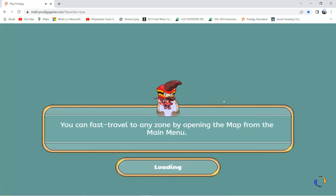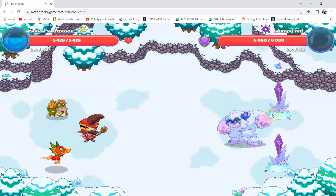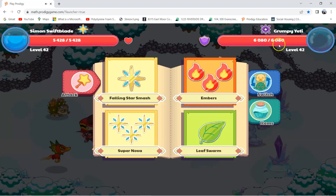He looks like an angry Yeti. We're battling the Grumpy Yeti and he has 6,080 hearts. Look, there are two crystals over here — they're actually stuff that you have to defeat. After you defeat them, I think there are going to be two crystal monsters. You won't be able to damage the Grumpy Yeti first; you have to damage the crystals. So you need to keep using area spells — I feel like you have to use area spells.